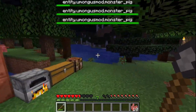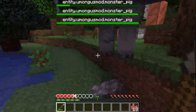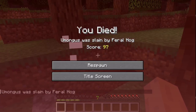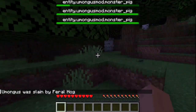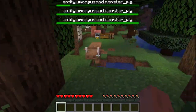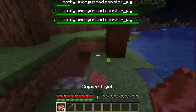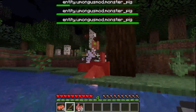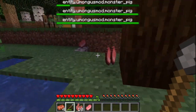And since this is a river right here, you might even see alligators. And right now I was slain by a feral hog. Now those things are probably going to spawn camp. Now that I got the spear — that's a lot of pork.